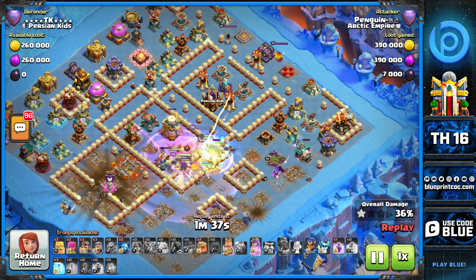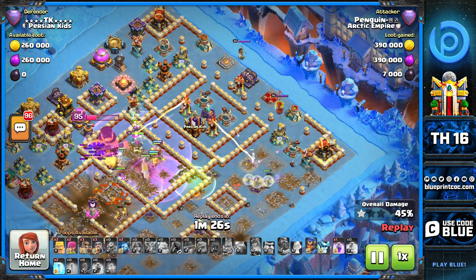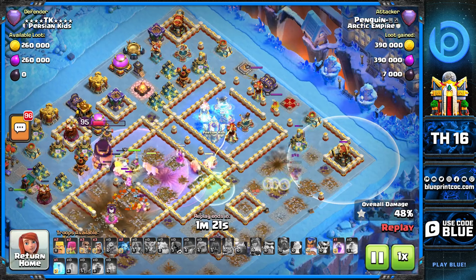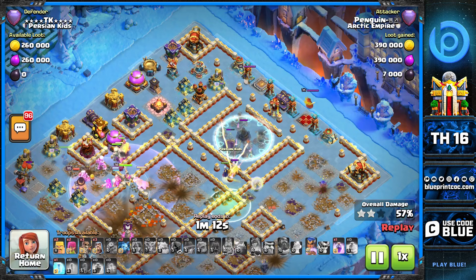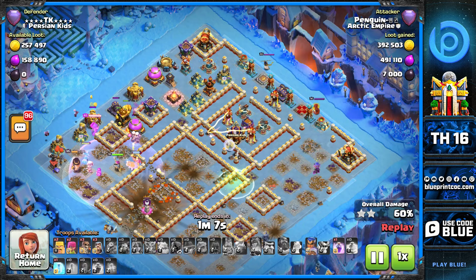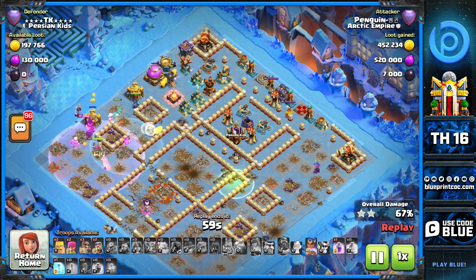We still have the single inferno lock-on, and the single infernos on this base are one of the key things to defend. You're gonna see one attack that goes to higher percentages actually because of a single inferno defending it. Queen ability on the outside goes off, single inferno locks onto one of the super witches, the ricochet cannon is waiting for that queen, and now you can see how everything got divided and separated — a bit more messy. We now have an invisibility tower to protect this entire back end, and because there are a lot of buildings on the sides, I've never actually seen someone walk the warden on the side.